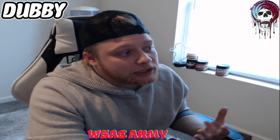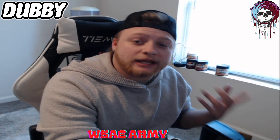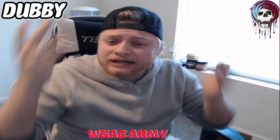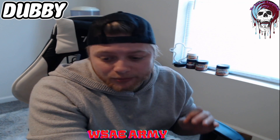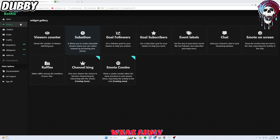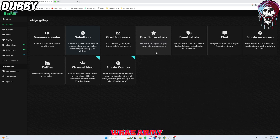Now that you've set up emotes on screen and your chat, you'd also like to set up a subscriber goal. Once you have hit affiliate on Kick, this is a great thing to do. It's a great way to get your community active and want to subscribe to you — it gives them a goal you can all try to reach together. Let's go over how to set up your goal subscribers widget. We are still in Botrix widgets, and now we are going to set up our goal subscribers — a set subscriber goal for your viewers to help you reach.